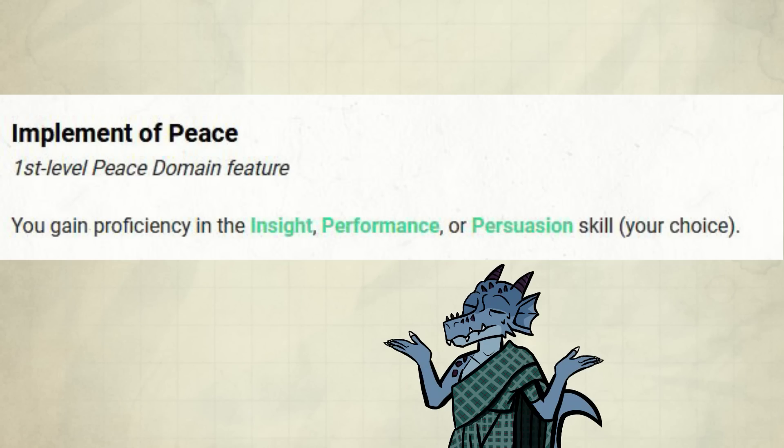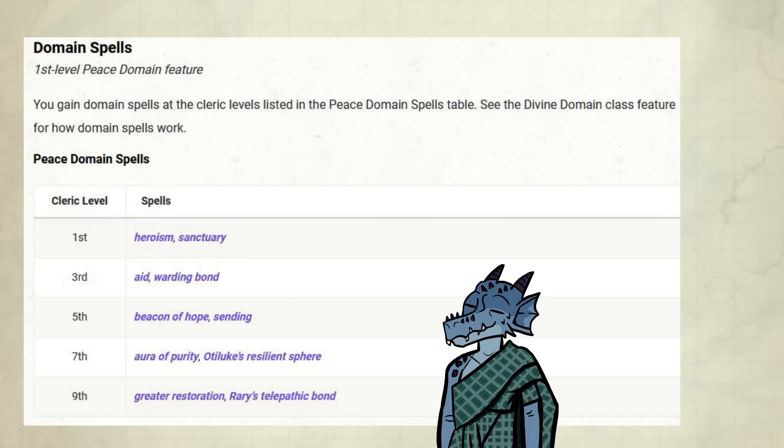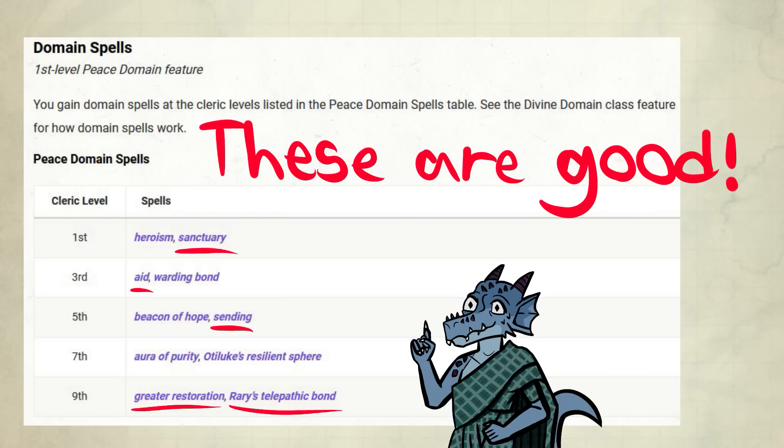Now for the other features. Implement of Peace — we're skipping this; you know what it does. The domain spells include some classic cleric spells that are pretty good, like Sanctuary, Aid, and Greater Restoration. Rary's Telepathic Bond and Sending are also pretty useful in most games.